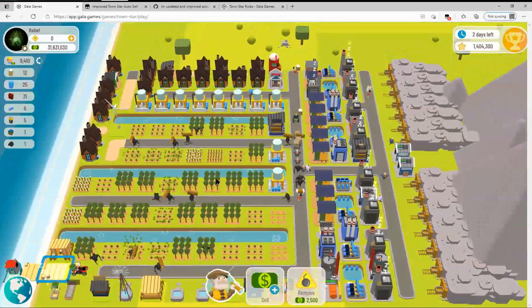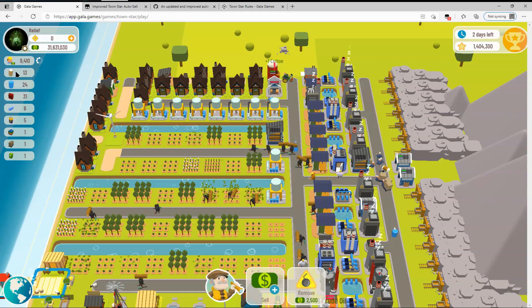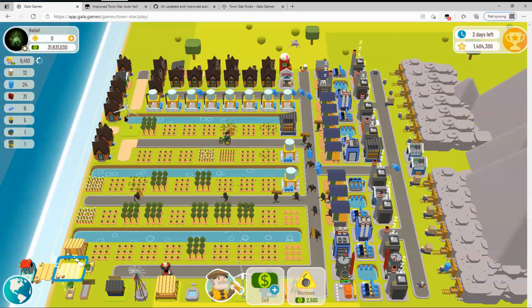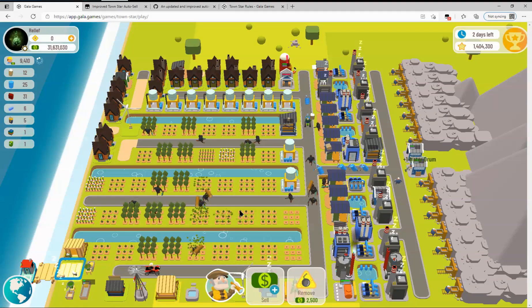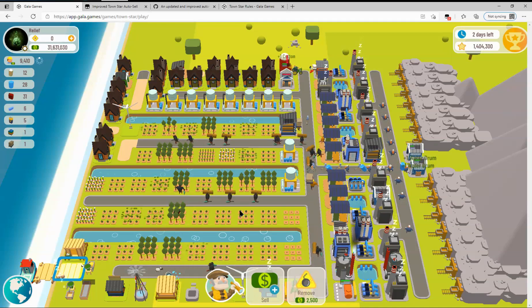We've got the cotton set for 1, so it should be selling that pretty soon, and water drum set to 20, so it should be selling those pretty soon. My travel time to my nearest sell point is a minute and 16 seconds, so I set my sell timer for a minute and 20 — that way I've got a little bit of extra time for lag.